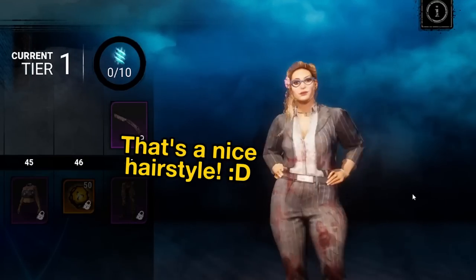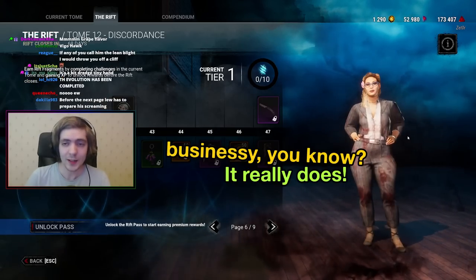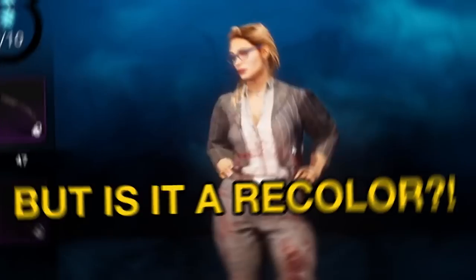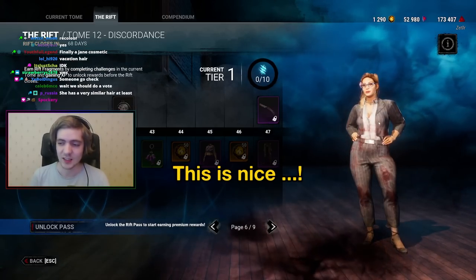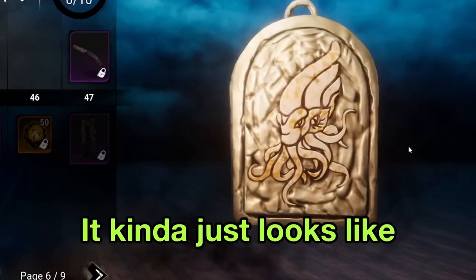Flower Hairpiece — that's a nice hairstyle, I like it. The flower is cool and it suits her kind of business vibe. This is worthy of a purple. Finally a Jane cosmetic! We haven't had one in ages. I like the hair. Mystified Chemist — it kind of just looks like there's no icon anymore, it's just bread. They've just embraced the meme.